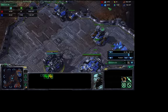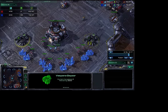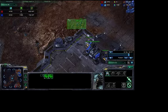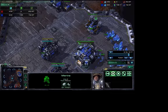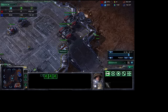He has 192 vespene gas and I have none — I haven't built a refinery because I felt I didn't need it. Currently I have three marines and he has one. He probably didn't expect this little marine rush. I go with three personally because then it's easier to coordinate more units.